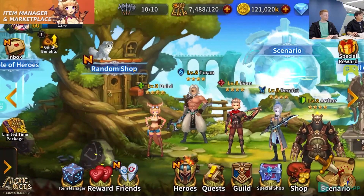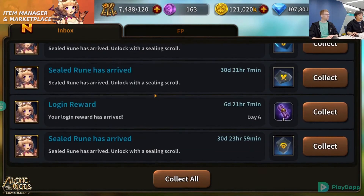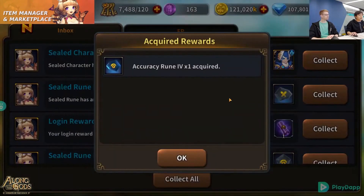When you convert a game item it will be sent to your inbox. Your sealed character or sealed rune will arrive there, and that's where you can collect it. You'll need a sealing scroll to unlock the item — just click yes, and that's it. There you have your item from the marketplace, from your item manager, into the game.